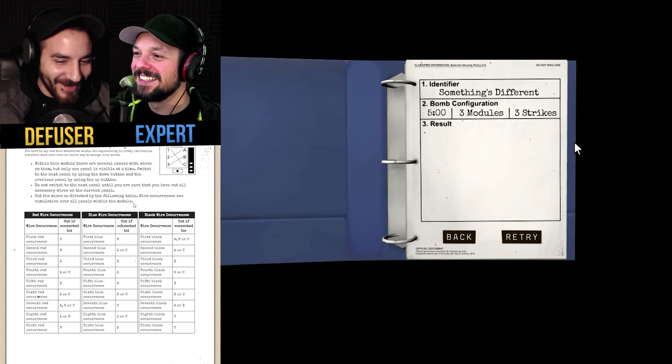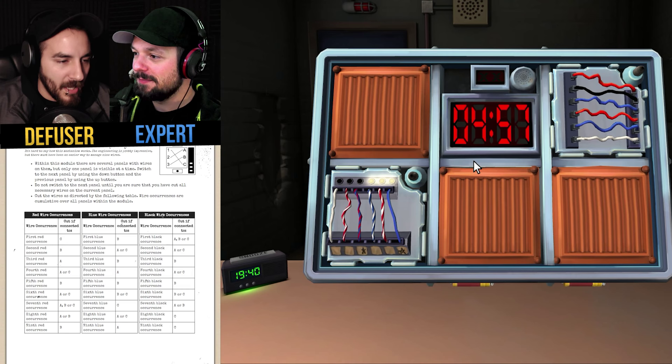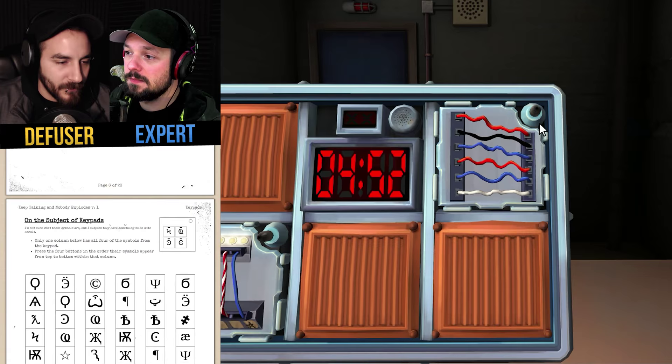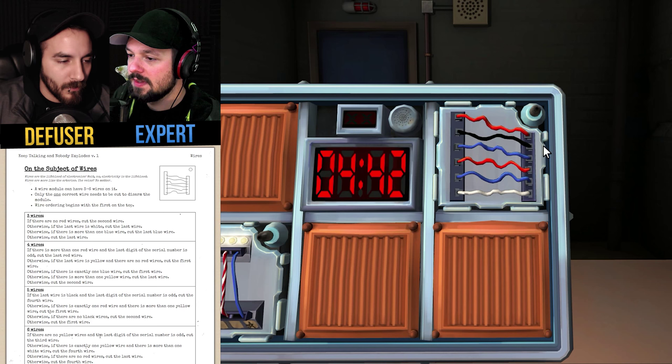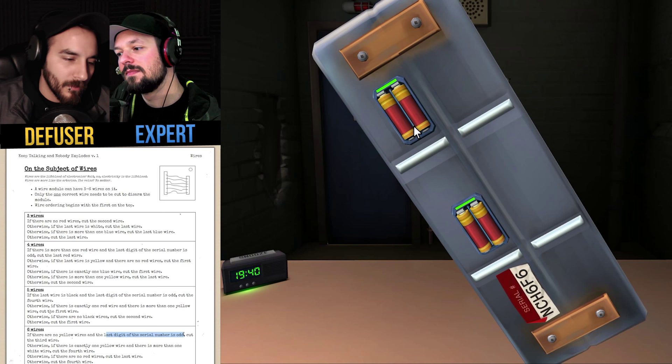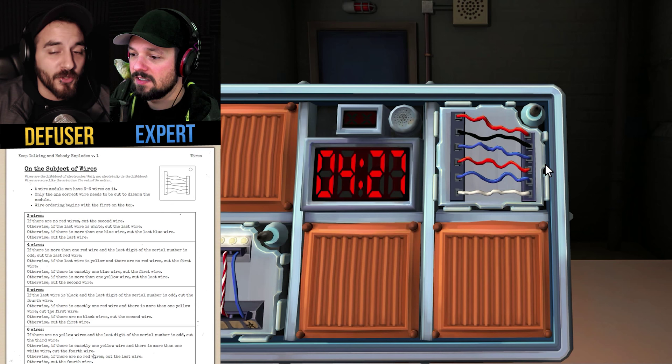Let's retry that. Let's give it one more shot. Sorry about the bird by the way — everybody knows who Wheatley is. It's fine. Pick a bomb, five minutes counting down. Okay, we have holy shit — wires. So the regular wire sequence, I have six wires. Read the first condition and I'll tell you yes or no. No yellow wires. Is the last digit of the serial number odd? No, it's even. Is there one yellow wire? There are no yellow wires. No red wires — there are two red wires, so move on. Cut the fourth wire — one, two, three, four. Got it.